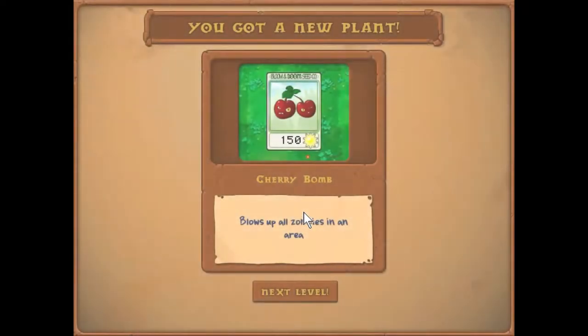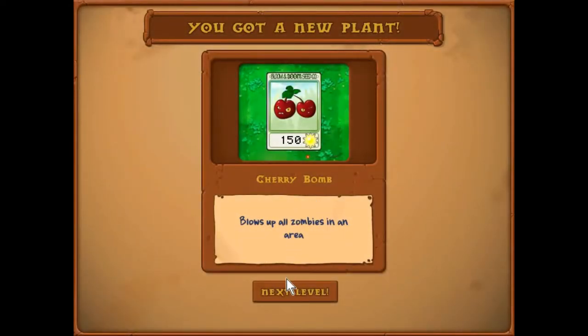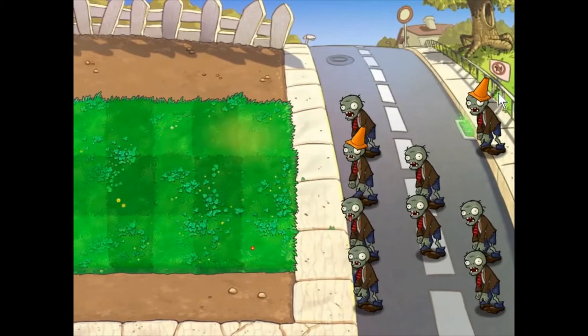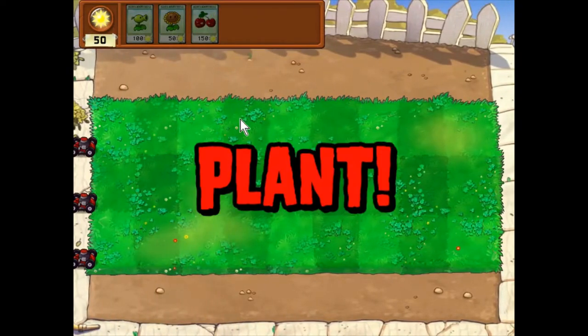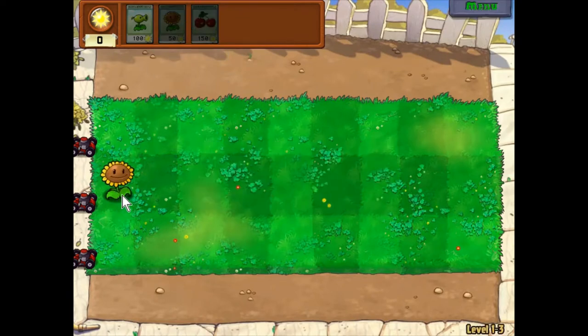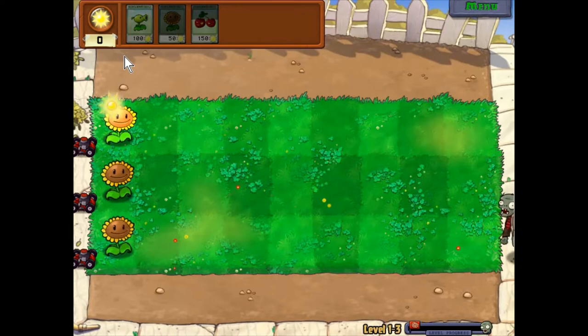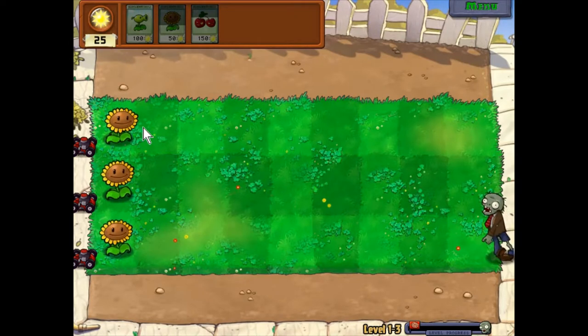150 sun and it blows up all the zombies in an area. Now we get some cone heads, so now we have a little bit more of a challenge — we still have three lanes. Cone heads are a little bit stronger than normal zombies, but they're not that much of a challenge. All you need is two pea shooters in one lane and they're pretty much gonna die.